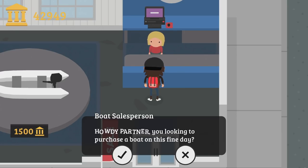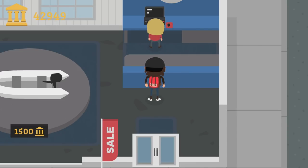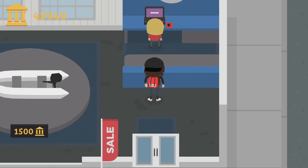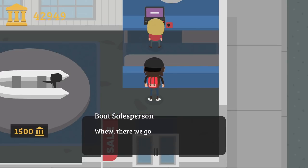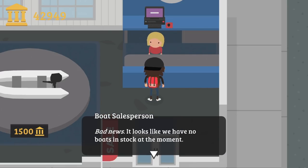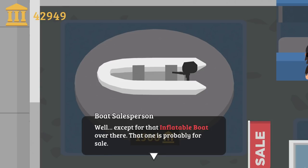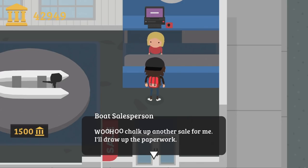The boat salesman says: 'Howdy partner, you looking to purchase a boat on this fine day?' I say yeah. He says today must be my lucky day and pulls up the current inventory on the computer. The computer gets stuck — he was watching a dance video. After a moment, he says bad news: no boats in stock at the moment, except for the inflatable boat over there. That one costs 1500 coins. Sure, I'll buy it. He celebrates another sale and starts drawing up the paperwork.